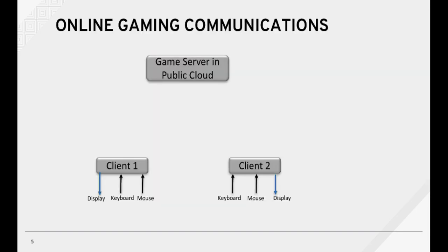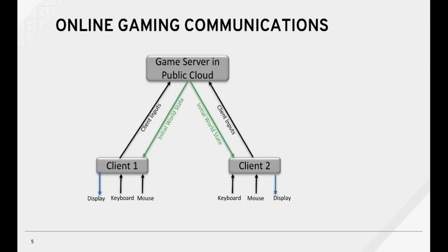Now let's discuss online gaming communications. The gaming server is hosted in the cloud, and multiple clients interact with the server from remote locations. First, each client receives an initial world state. Next, each client uses their input devices and sends their client inputs to the server. The gaming server distributes world state snapshots, or deltas, back to each client on a set frequency.